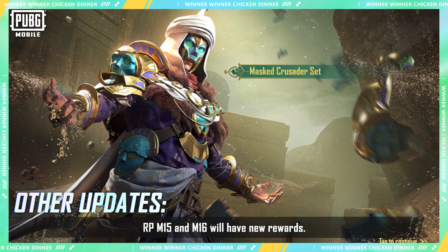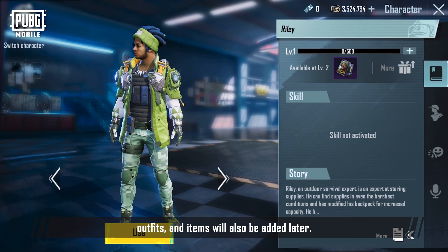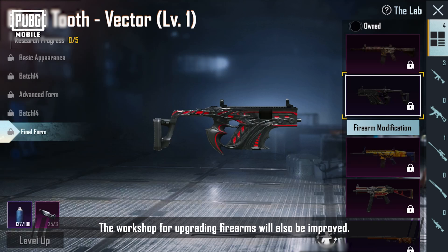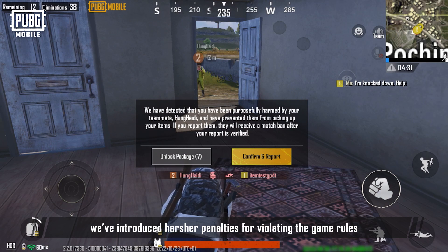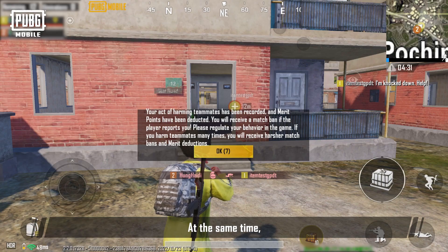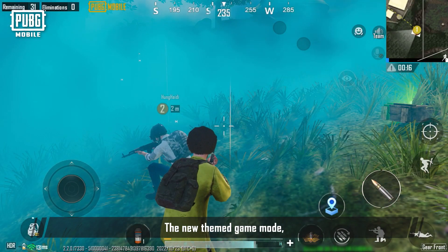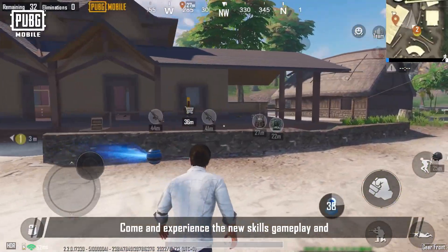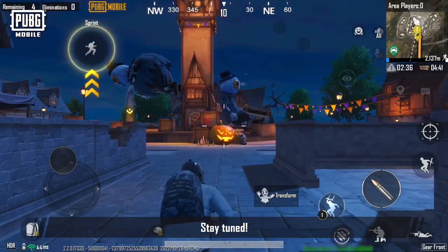RP M15 and M16 will have new rewards. New characters, outfits, and items will also be added later, and the workshop for upgrading firearms will also be improved. In the new version, harsher penalties have been introduced for violating game rules to ensure a better gaming environment. More amazing content will be ready in the new version, including the new themed game mode Gear Front, available at the end of the month. Come and experience the new skills gameplay and the Halloween themed Strangetown. Stay tuned!